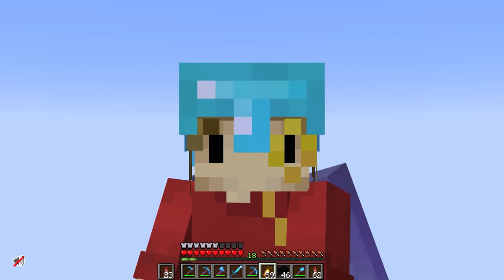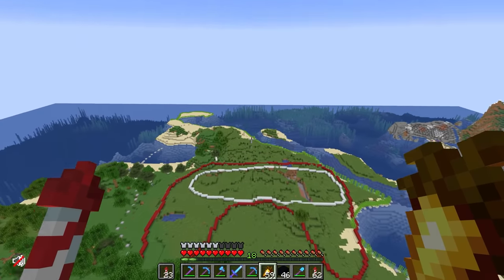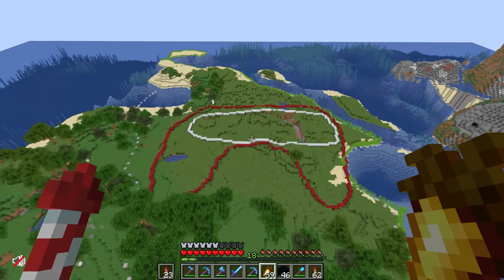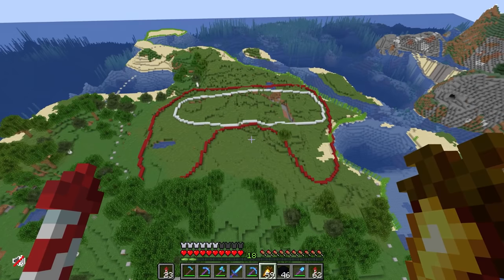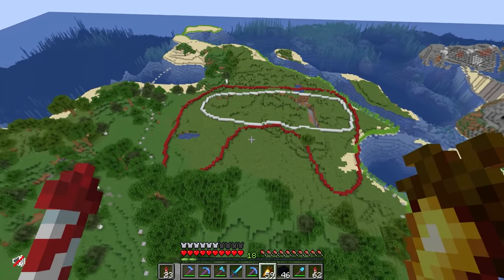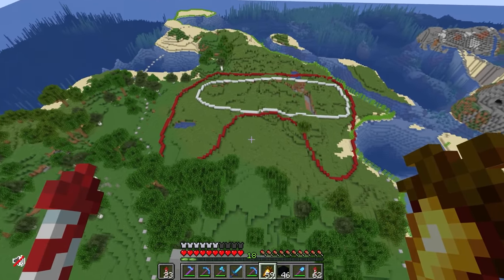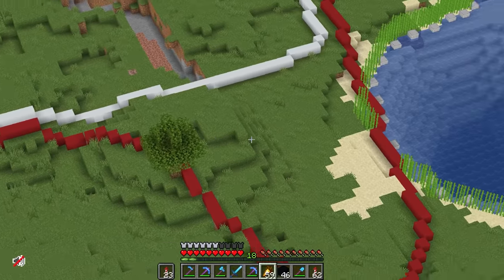I know for a fact Mumbo has never played Among Us. But don't you think his base looks a little suspicious? Did he do this on purpose? I've been racking my brains. Mumbo's never played Among Us and has never showed any interest in it, yet somehow he made this. It's pretty sus.